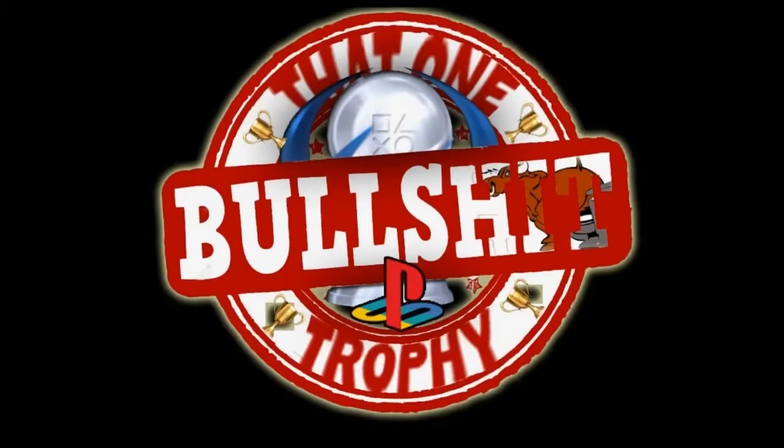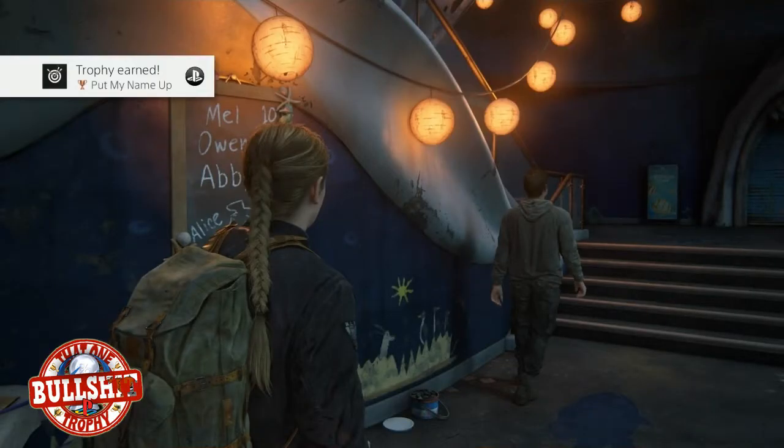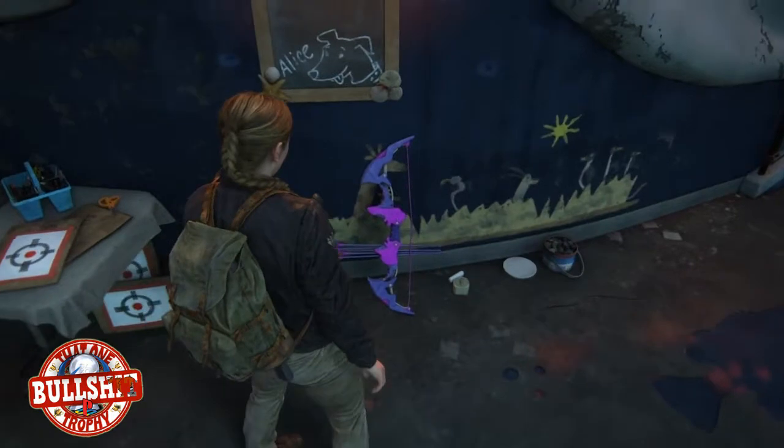That one bullshit PlayStation trophy. The 'Put My Name Up' trophy in The Last of Us Part 2 requires you to beat the high score in the archery game, which is a little mini game using a toy bow and arrow that you find in the aquarium in the second half of the game.